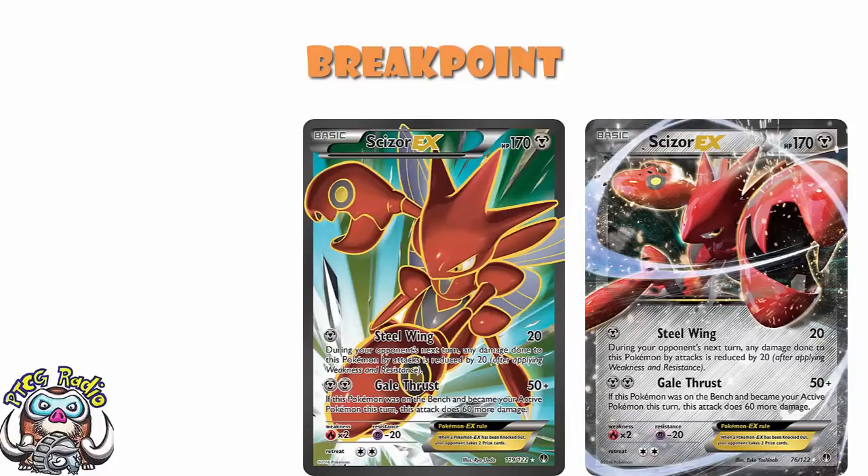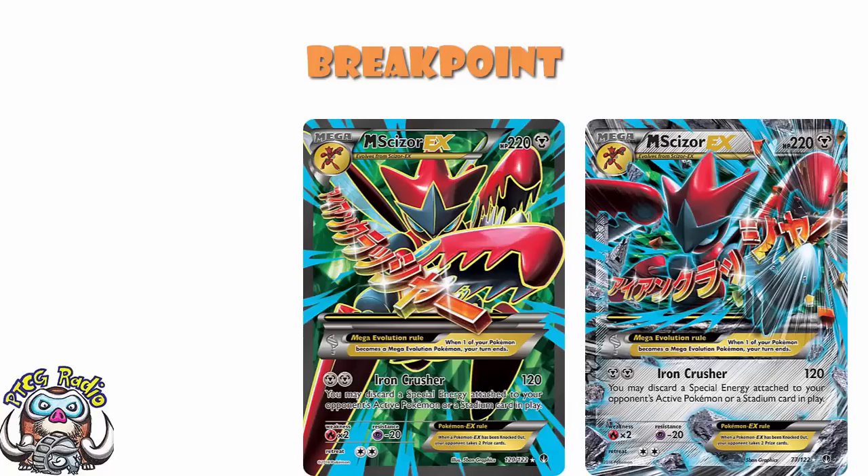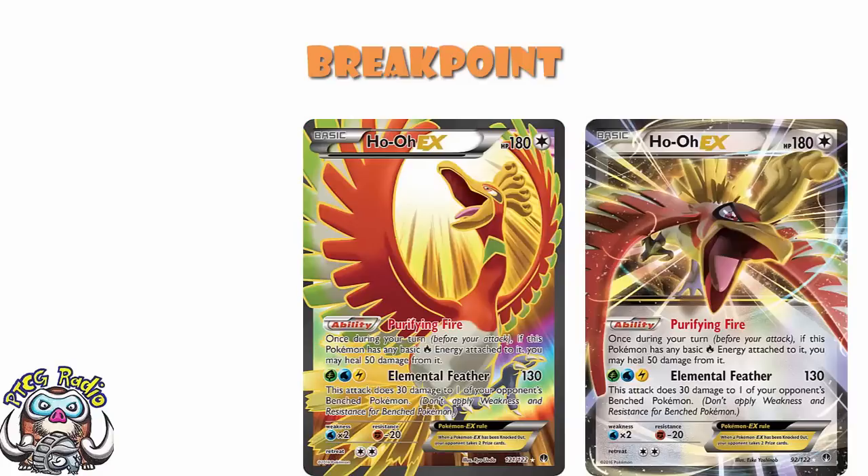We had Scizor EX, which was alright — 2 Energy, 110 damage if it became active was pretty cool. And Mega Scizor EX: 2 Energy, 120 damage, discard a special energy or stadium. This was actually a cool card that did see a bunch of play. We then saw Ho-Oh EX — it was a very cool card nonetheless.